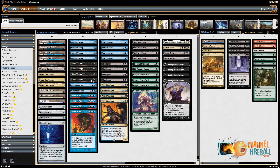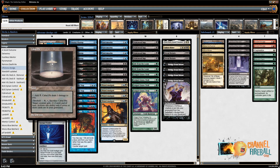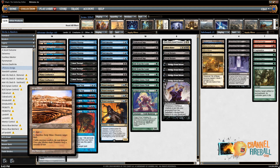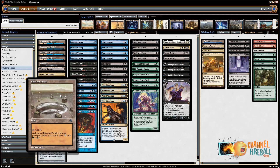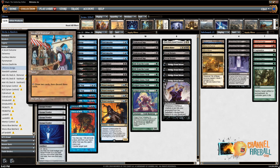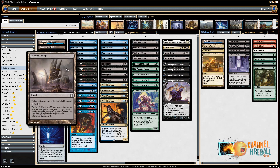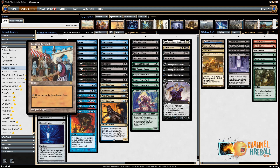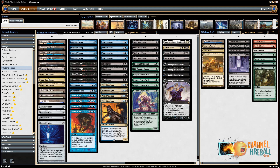The mana base in the deck is four Bazaars, but I also have a Dakmor Salvage to get back, a Cabal Pit — this is to kill a Containment Priest — three Mana Confluence, two Riftstone Portal, and a Strip Mine. What it's trying to do is: if you mill Riftstone Portal, your Bazaar taps for mana. You can then either dredge Dakmor Salvage, or have drawn another land, and you can start dredging Life from the Loam, which lets you get back Strip Mine and Bazaars your opponent may have destroyed, and then the Cabal Pit.